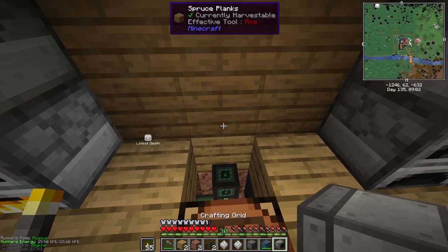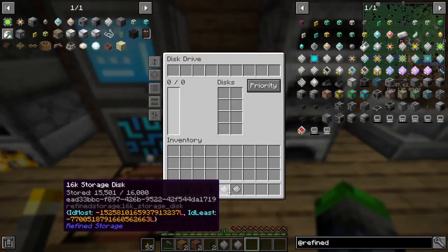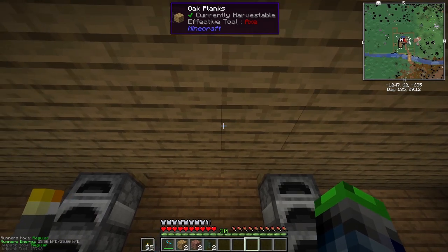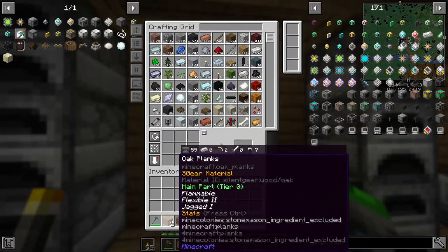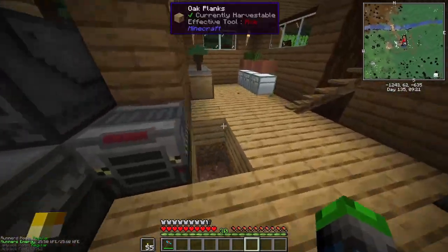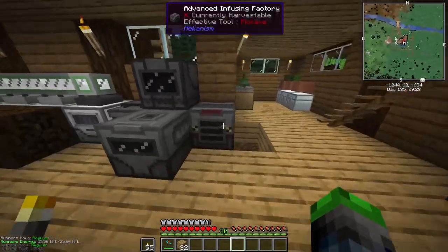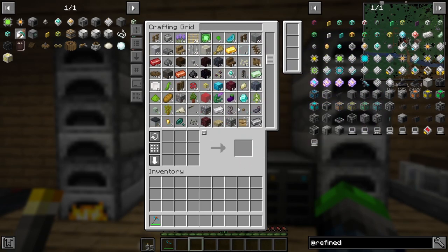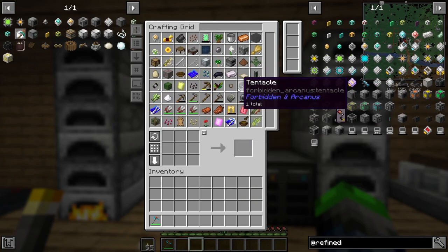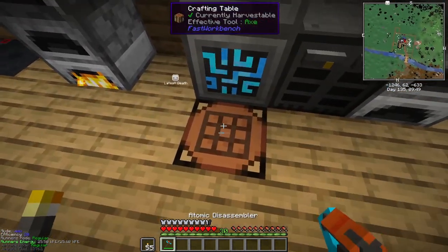Let's put the crafting terminal up here. We can fill the entire rack with storage drives — they'll all connect and we can have a massive amount of storage. We also want to get into drawers as those will be extremely helpful. All our chests and items are now located in here — we can search for everything. The only thing left is to automate this setup.